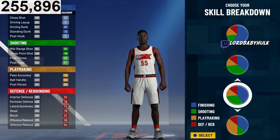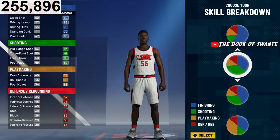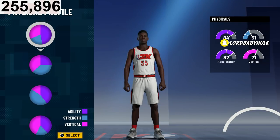There's another way to make this build using a different pie chart, but there's no reason to use it because you get gold shooting with this one. That other pie chart was considered before for contact dunks, but this one is better. Patch 3 completely changed the game. For next gen, they'll likely do something similar. You're going to go with the most speed — don't choose vertical balance. You're already going to have gold playmaking.